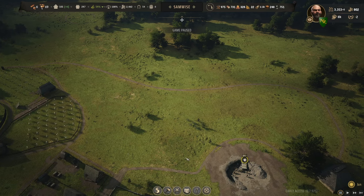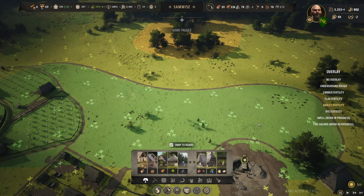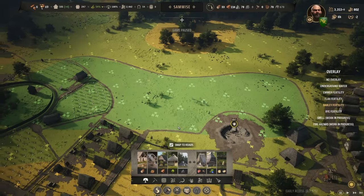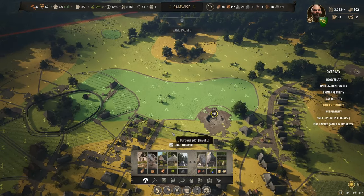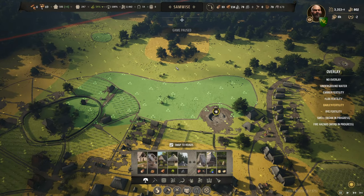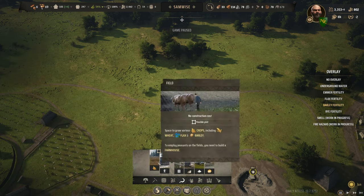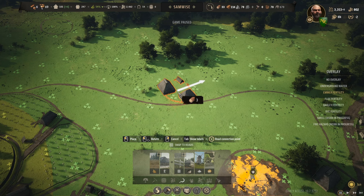I'm focused in on this area that we set up last time to be a future barley area. I painstakingly put a road around it — I did that off camera because I had to do it over and over again. This would be a great place to have one more farmhouse and a bunch of housing so that farm workers are growing up right next to it.